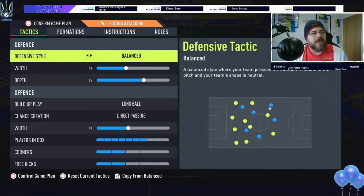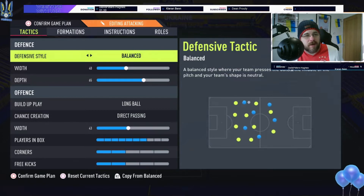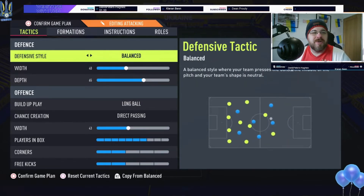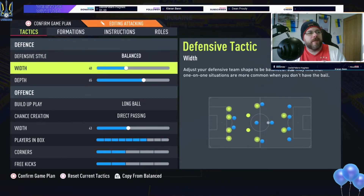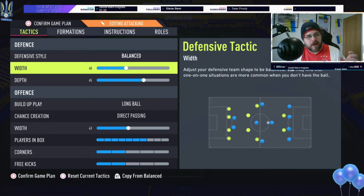I move to attacking and set up like this. I have balanced defensive style — I don't like anything else. If you go to something like pressure on heavy touch or press after loss, you tend to be out of position a lot. If you want to be in control from minute one that is the way to go. Width is set to 40 — you're in a narrow formation, you want those midfielders tight in the middle, those strikers tight, and your four at the back tight, not leaving gaps.